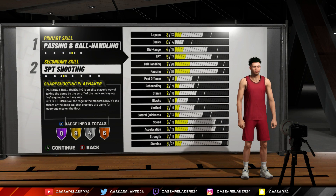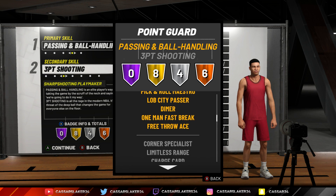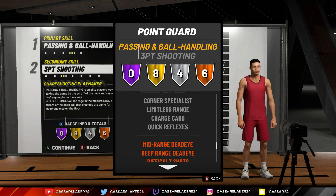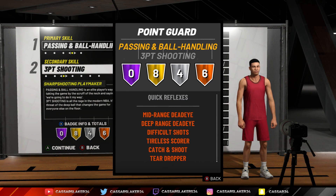The reason is you start off right away with a 77 three and a 77 mid with an 86 ball control, which is overpowered straight away. You get anchor breaker gold, one-man fast break gold, lob city passer gold, corner specialist silver, limitless range silver, charge card, quick reflexes, deep range dead eye, mid-range dead eye, catch and shoot, tireless scorer. This build is the best. I'm going to show you the height, weight, and wingspan to make him overpowered.